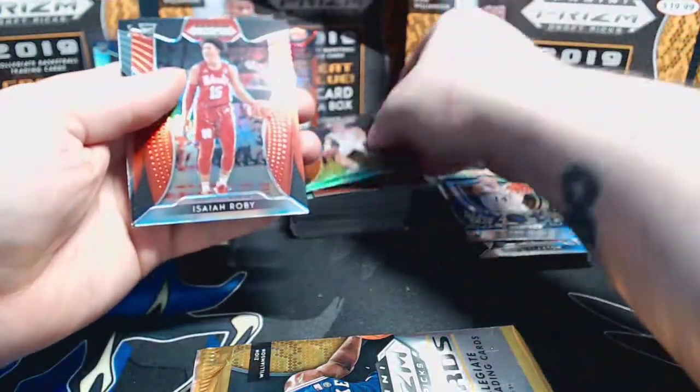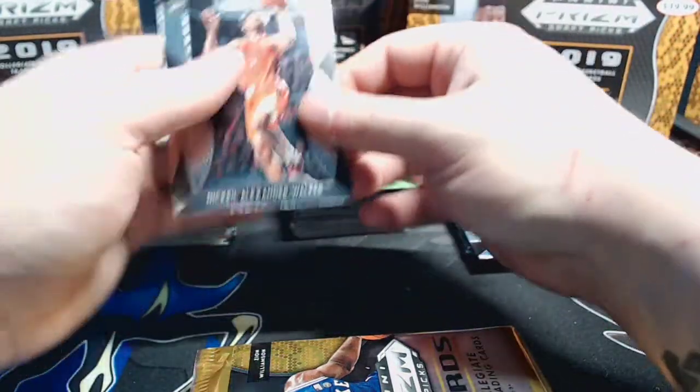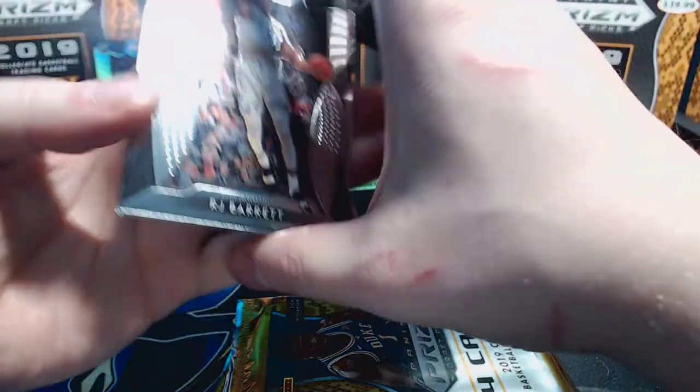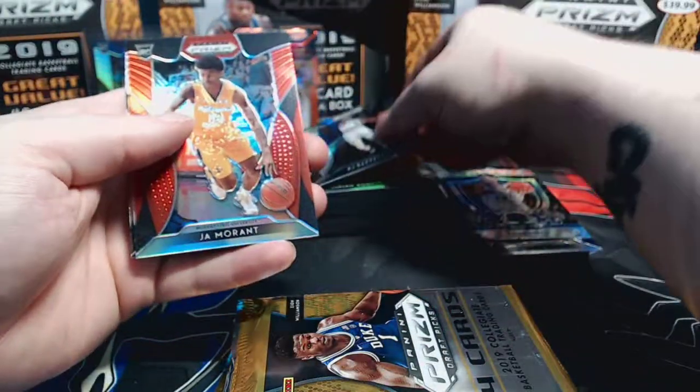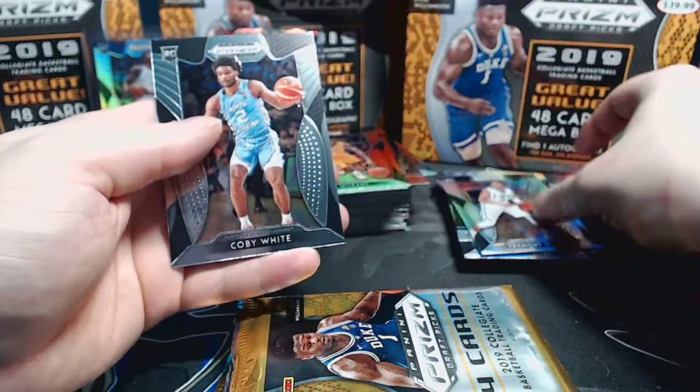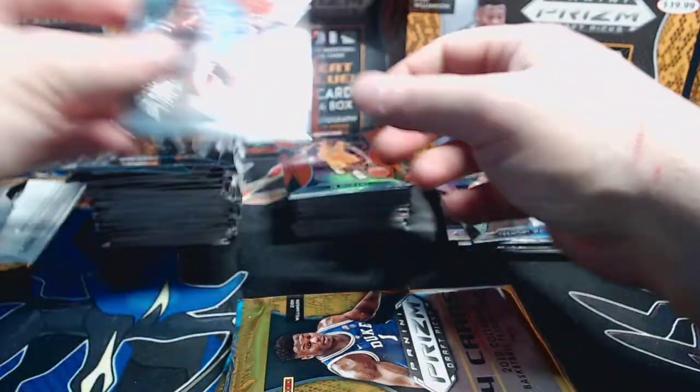Coby White base, Kyle Guy red, Isaiah Roby red, and Nickeil Alexander-Walker base. RJ Barrett base, Ja Morant red - great red to hit! Tremont Waters silver - not so great a silver to hit - and Coby White base.